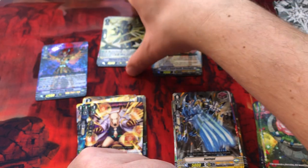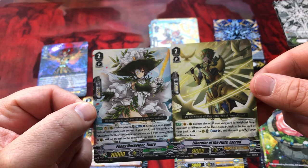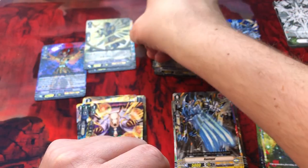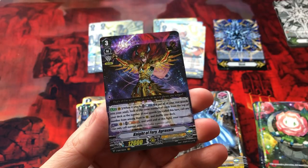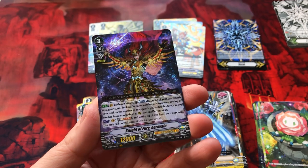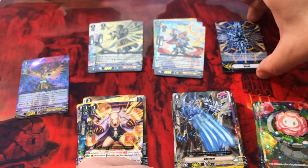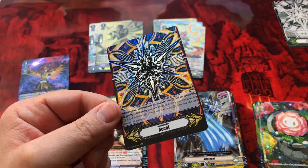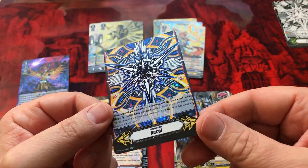Just a quick sum up for you guys: lots of double rares, two triple rares — very cool. We've got one Vanguard rare for the box, Knight of Fury. And hopefully a very lucky pull — or maybe you get one of these per box, I don't know — but we've got this Imaginary Gift with just some crazy cool foiling.